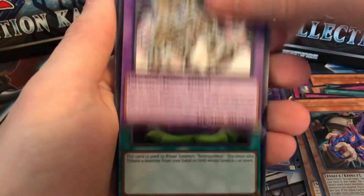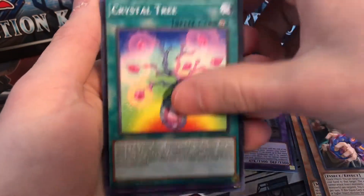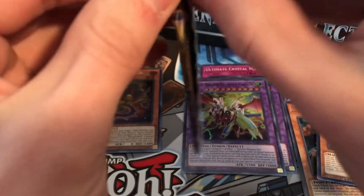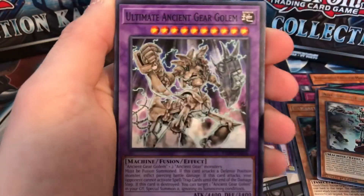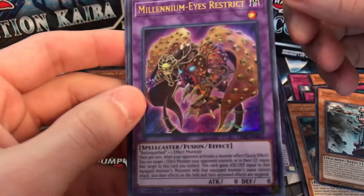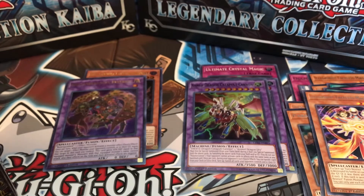Next pack has Ultimate Ancient Gear Golem and Black Illusion Ritual — Relinquished's ritual spell — plus Crystal Tree, Arm Dragon, Catapult Dragon super, and Ancient Gear Frame. Then another pack: Ojama Magic, Ultimate Ancient Gear Golem, Black Illusion Ritual again. Ultra rare: Millennium Eyes Restrict and Illusionist Faceless Magician! Got Black Illusion Ritual in that pack too — a very Relinquished-heavy pack. That's ultras number two and three.